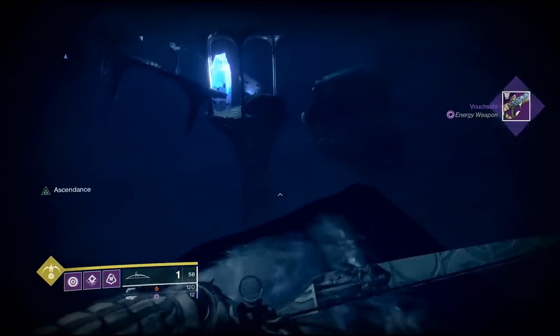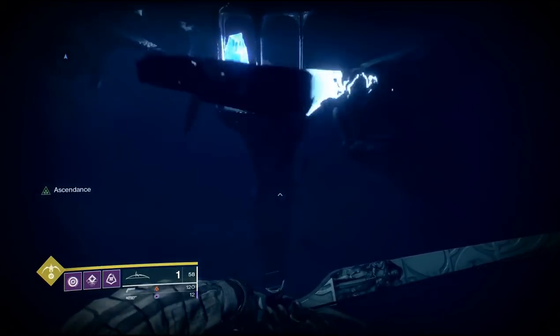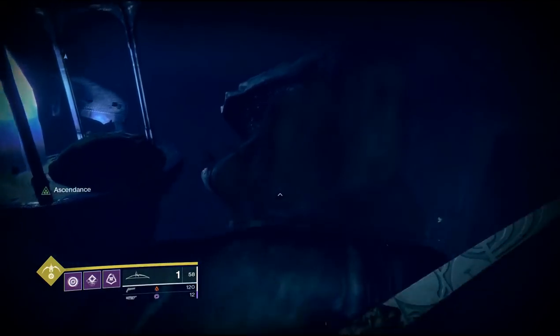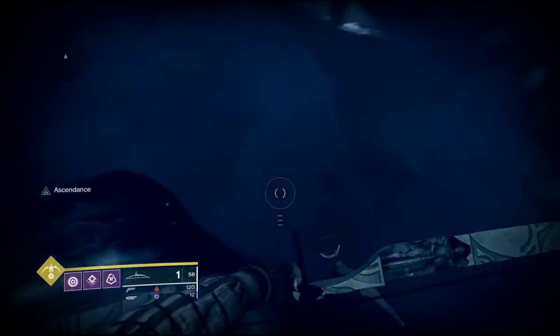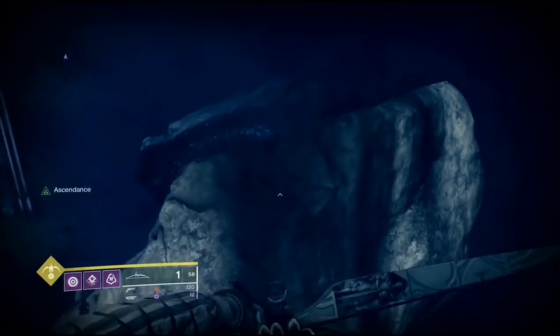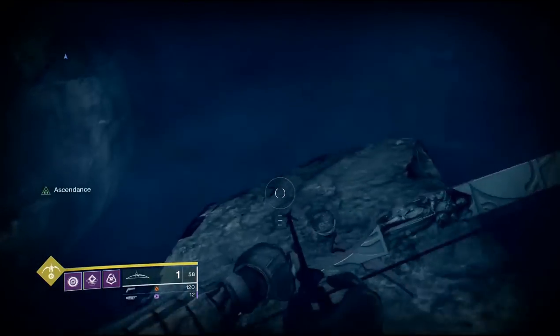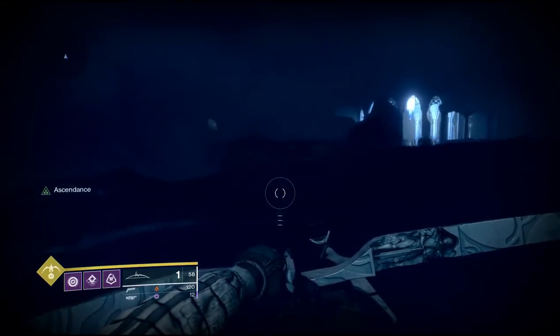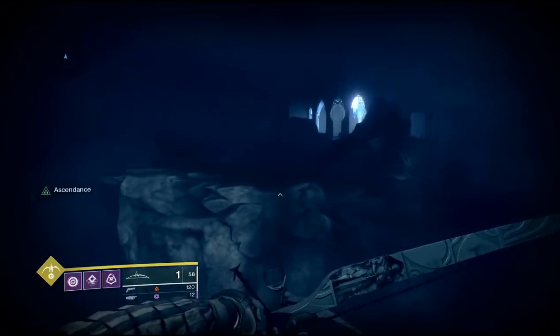Starting this Ascended Challenge off, you're going to run forward. There's a little orb you can hit and it's going to show you the path that you need to go. Basically this is a little jumping puzzle and you want to make it into the middle. There are plenty of different ways you can take to get there — just head towards the middle any which way you can.